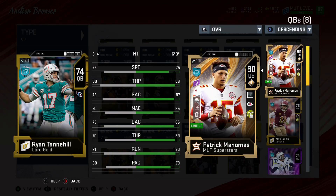Coming in at number 11, someone I have spoken about before: Ryan Tannehill. He does have a solid amount of speed, so he can get around a little bit. Unless you want to run the ball 95% of the time, I probably wouldn't take him into weekend league, but getting through some solo battles he can really help you out. He used to be a wide receiver so he has a little bit of that athleticism, but he also has a 72 deep accuracy with an 80 throw power, and you can go out and get him for 2,000 coins.